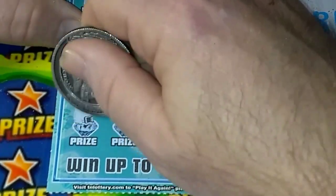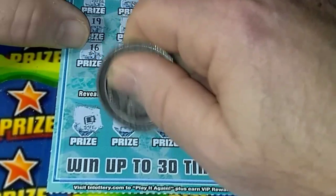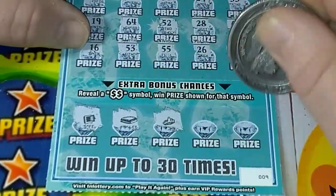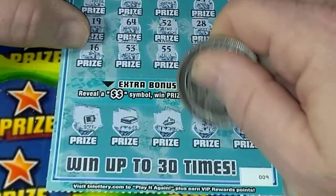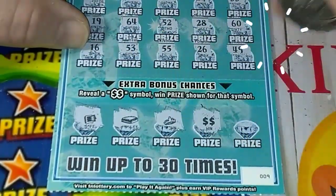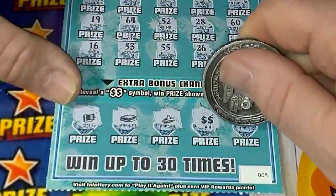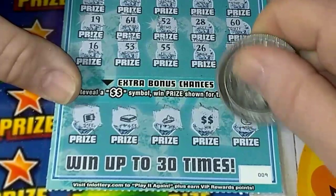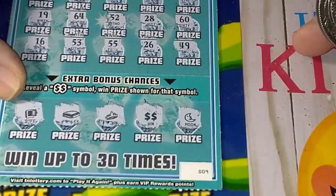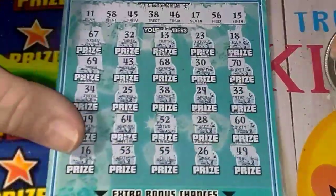Come on, let's get a bonus. We got a safe, we got the wallet, got the crown — hey, there's a win! All right, look at that, we got a win down in the bonus area! Come on, let's get another — nope, nope, that's the moon. All right, that is awesome! So we got number 38 there.